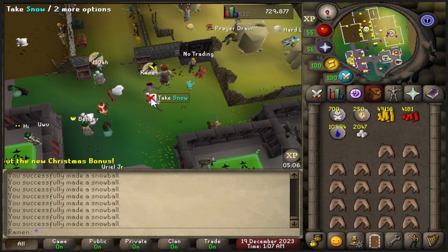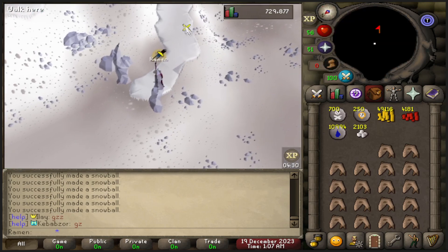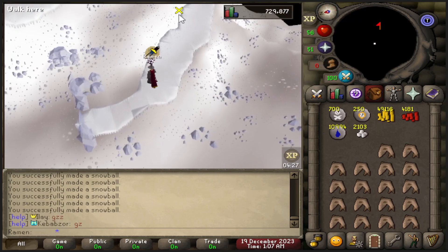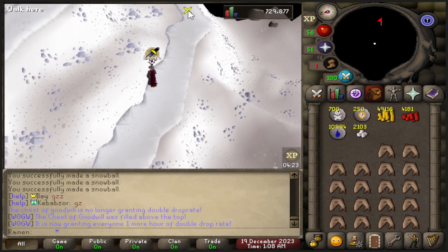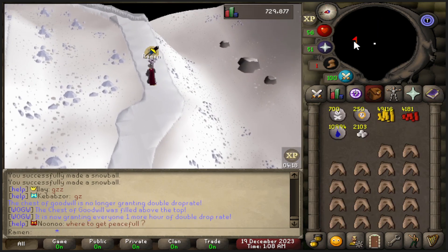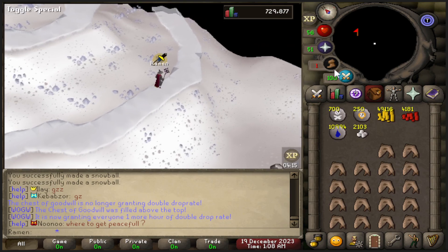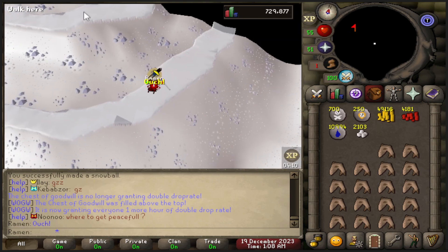For the santa quest, I had to pick up snowballs. People told me to pick up over 2100 of them, so that's what I did — it took a little while but I just wasn't paying attention, clicking away. You don't have to get 2100 if you just want to do the quest; 30 is enough. But I wanted to unlock the santa coal shop to buy donator books and other items — it's limited time until the end of December. Then I had to run all the way up this ice path.